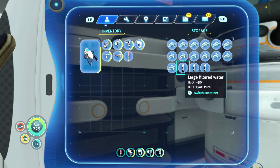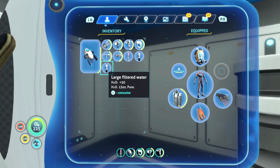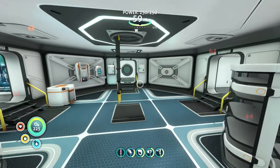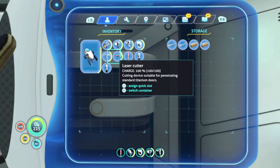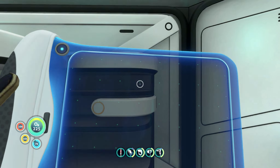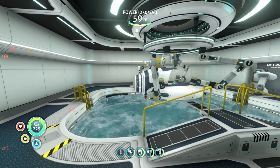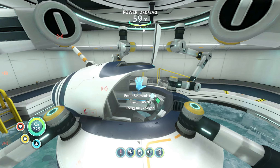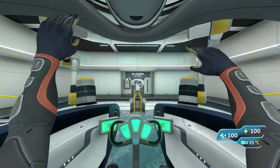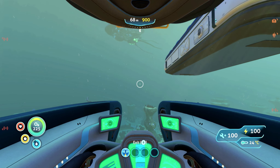Let's get some food and some water. We'll pull three of them and consume one. We still have some nutrient blocks — that's interesting.